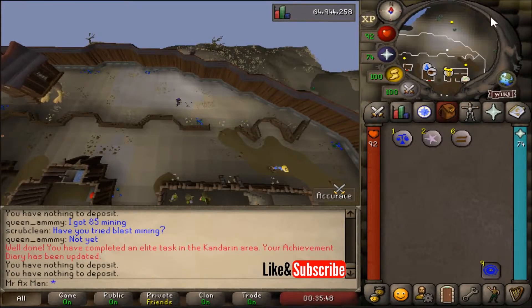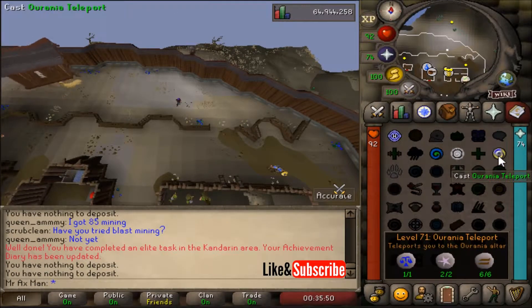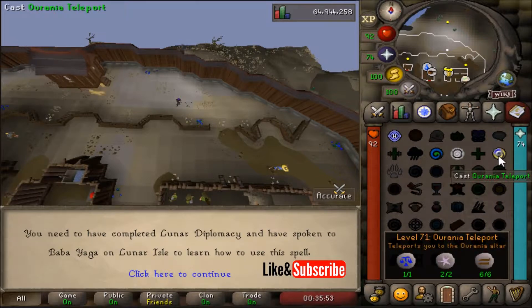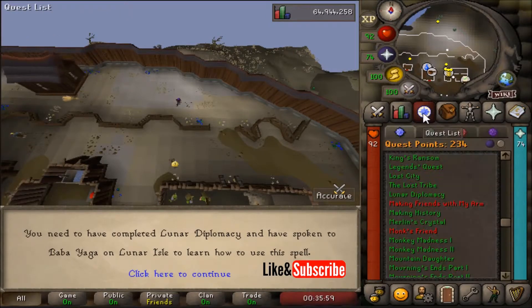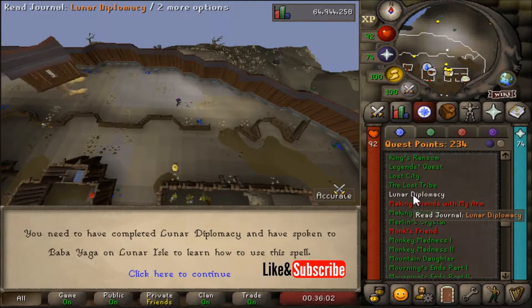Hey, what's up everybody. In this video I'm going to show you how to unlock the Oriana Teleport, also known as the ZMI Teleport, and where the Oriana Altar is located. First things first, you need to be on the Lunar Spellbook, which you can get by completing the Lunar Diplomacy Quest.